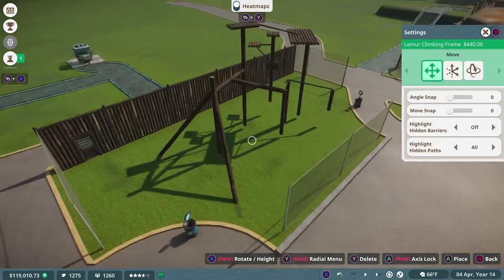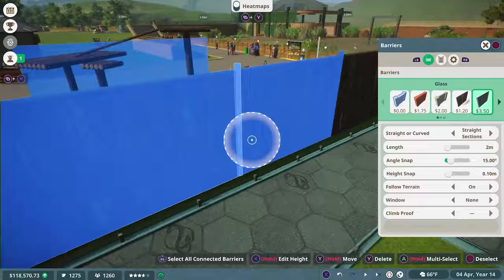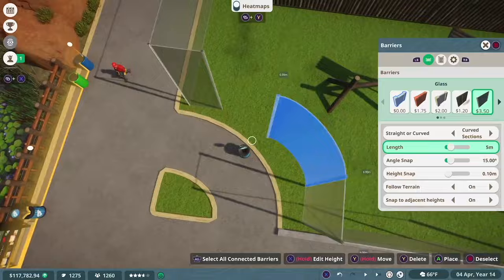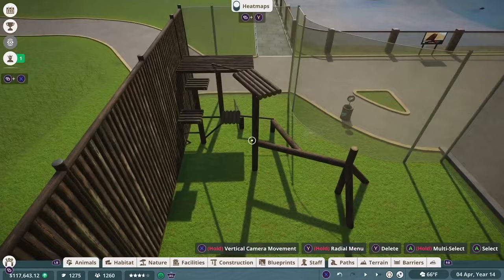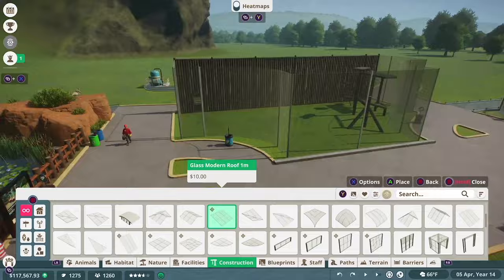A good way to judge how tall your builds are is to take one of the preset blueprints and put it into your exhibit. If you like how it looks in there, raise the walls around it like I did. I think I got this one by researching — it says it's specifically designed for lemurs, so this one should be good for the exhibit. While building this, it dawned on me that I've never actually made a climbing area before, so I decided to keep this blueprint in here and just build off of it.